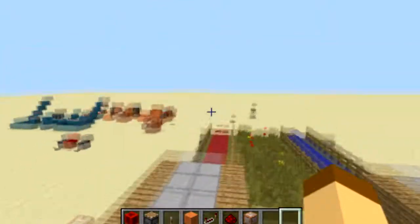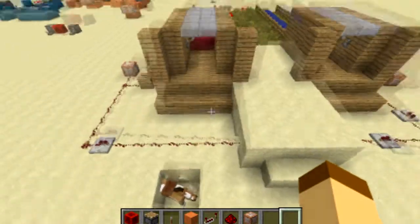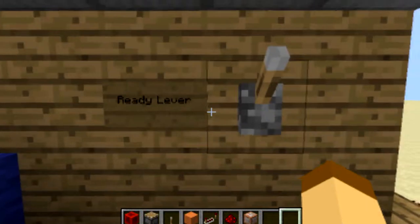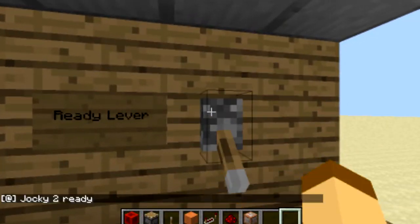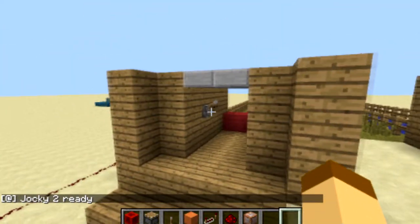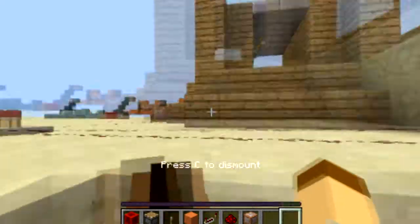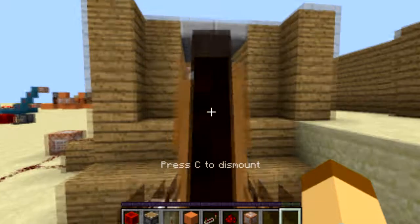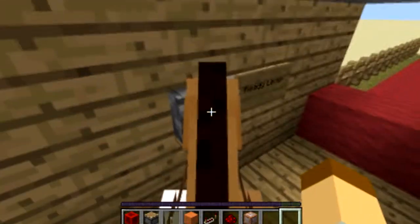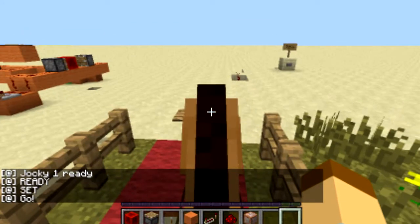There are two stables — there could be as many stables as you want and the track can be as long as you want. Inside each stable is a barricade and a lever. When you hit the ready lever it says 'Jockey 2 ready.' The number changes depending on which stable you're in. Once you hit that, that's your ready signal, and if you get into the other horse and press the lever it starts a countdown — ready, set, go.